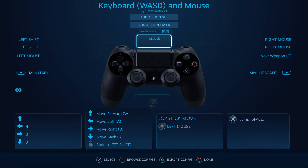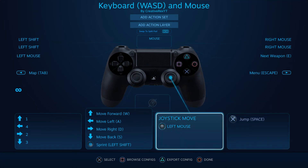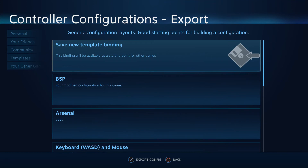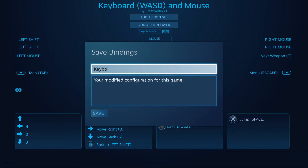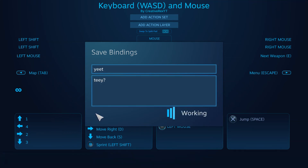That's pretty much it. That's how you bind stuff for Hello Neighbor. This works on the alphas. So what I'm going to do is I'm just going to click Export Configuration, save new template binding, and then you can name it whatever you want.